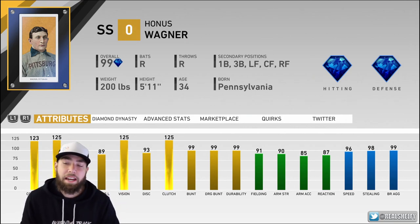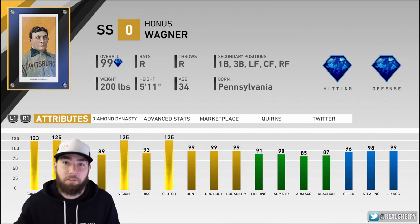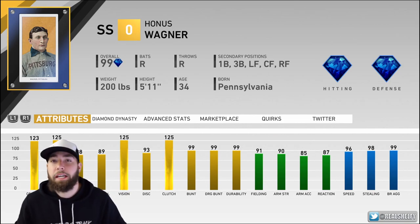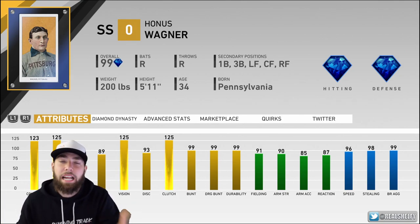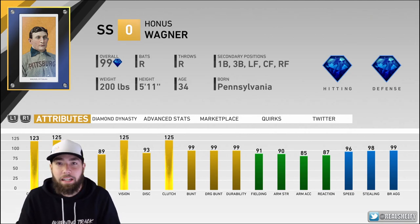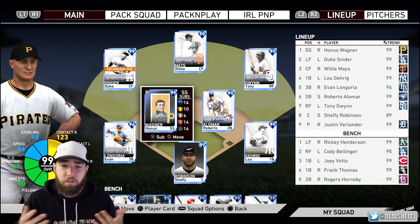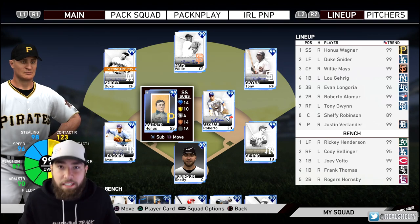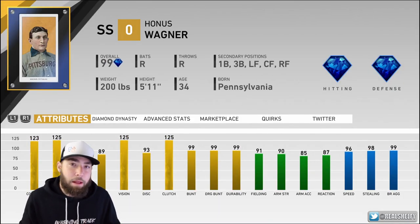They understand the majority of the population isn't going to get this card — and that's also why they didn't make it like a 125 across the board stat monster. This is a very good card, but your creative player at shortstop is still just as good or better because you can customize and boost with equipment. It's not like facing this card means you lose. I went ahead and did this set and I'm going to put Wagner on the team — people want to see the gameplay, and that's exactly what I'm here for.